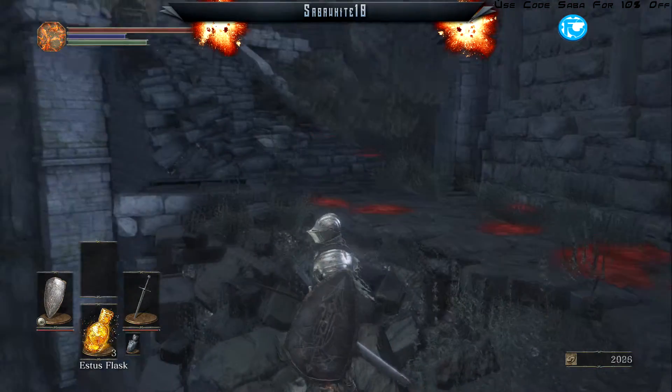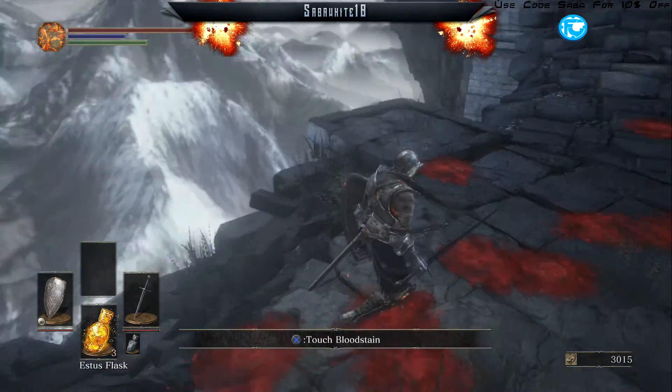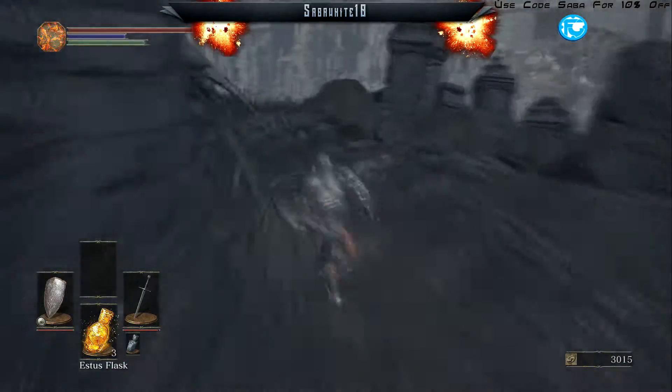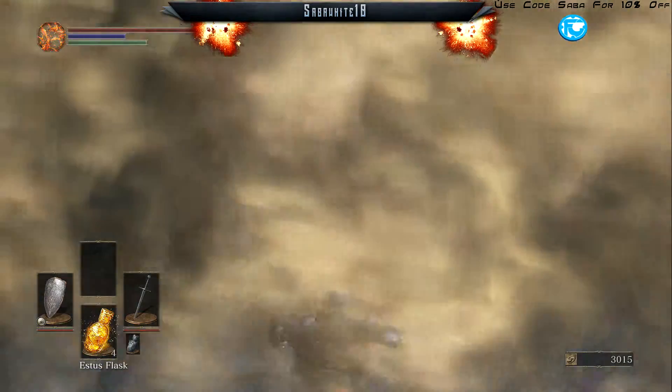As you can see, he didn't drop the Yushi Katana — it isn't anywhere. So what you're going to have to do is run back to the Firelink Shrine and rest at the bonfire.